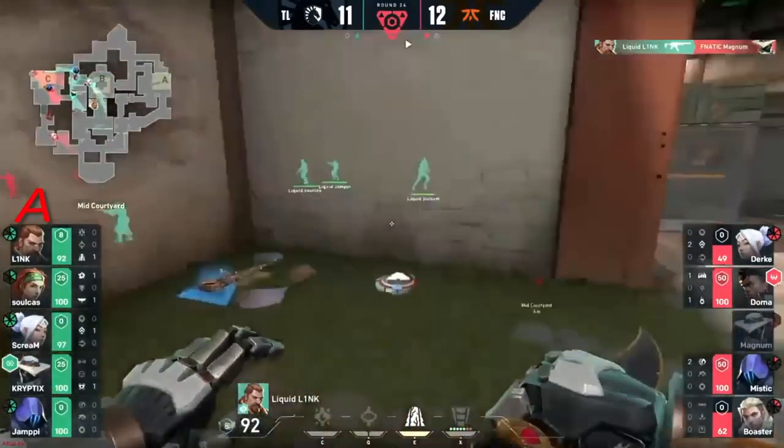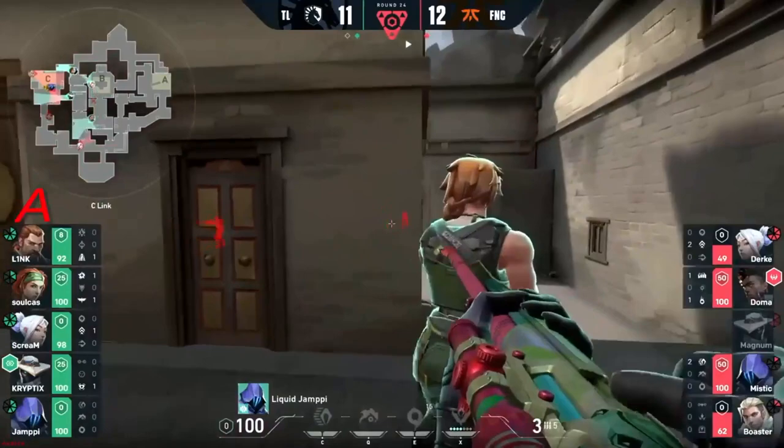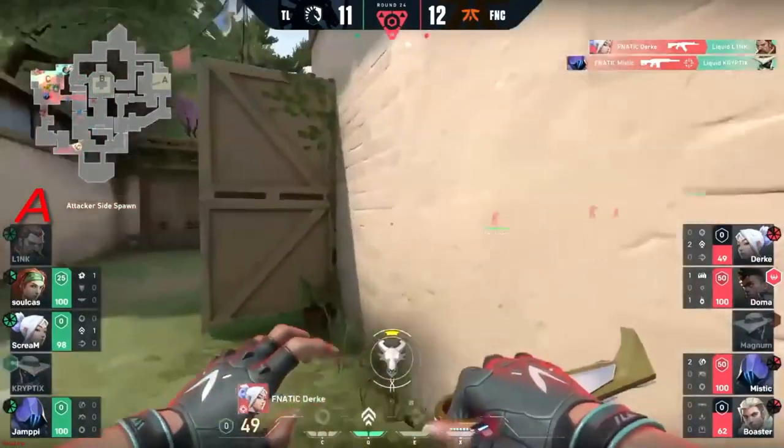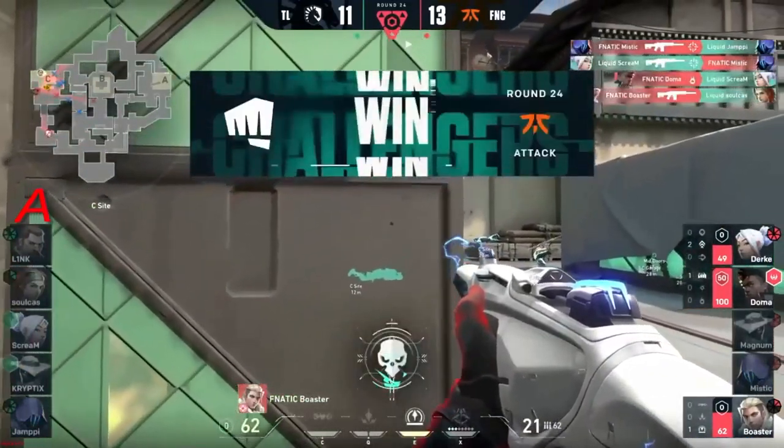It's gonna be Boaster sat toward a duck. Doma does find Link — that's a good catch. Now it's gonna be looking pretty dire. Scream, Soulcast — you're gonna need to go big or it's time to go home. 13 for Fanatic in the end — what a crazy decider there, Fanatic!